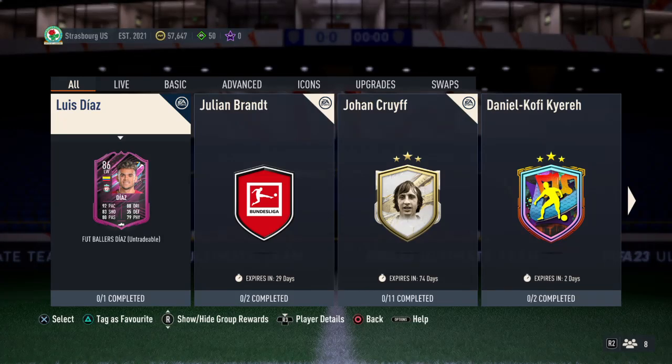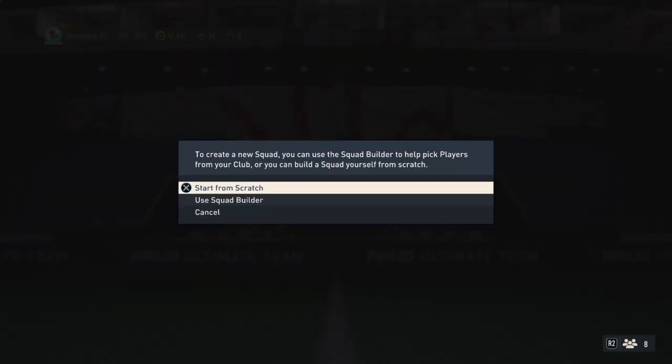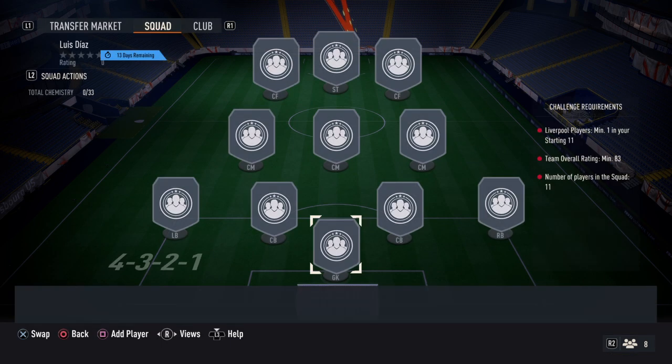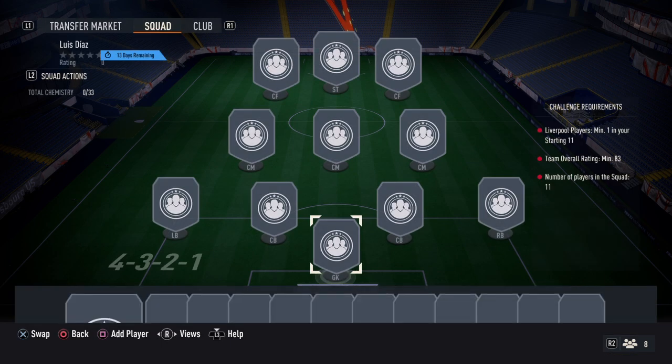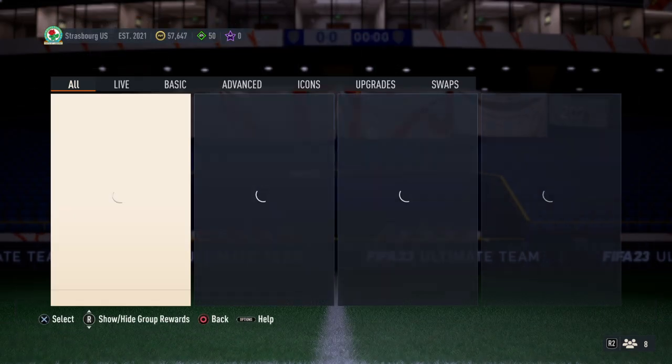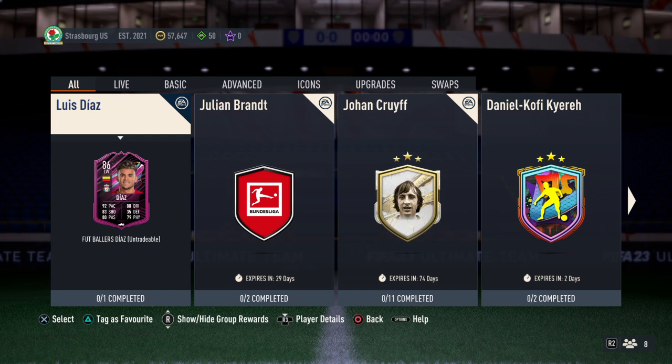Alright guys, FUT Ballers is here at six o'clock — we have the Luis Diaz SBC. Let's check what we need for his SBC. He is rated overall — crazy — and he is really cheap, requiring only one Liverpool player on your team. So I'm guessing this is like the cheapest Luis Diaz you'll see in a long time.